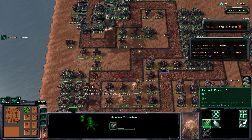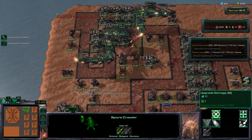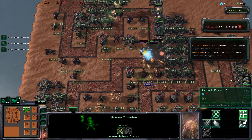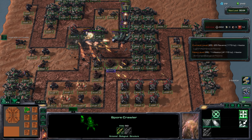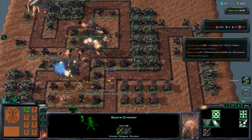Let's get a spore crawler upgrade and an attack speed upgrade. Actually, let's get one more spore crawler upgrade - don't want to risk any lives here, we lost a couple earlier due to a mistake. With those extra spore crawler upgrades, he's now absolutely melting the clusters of air units.